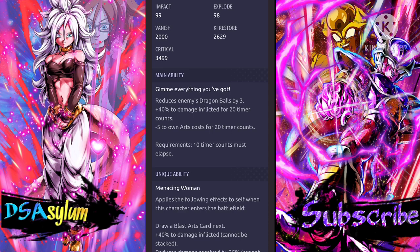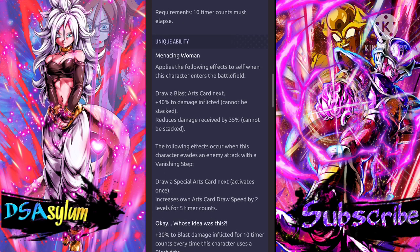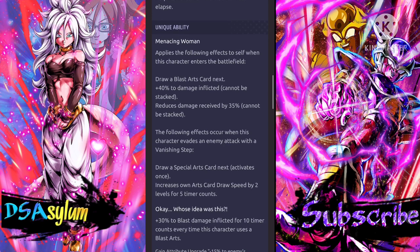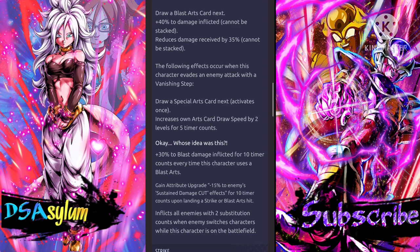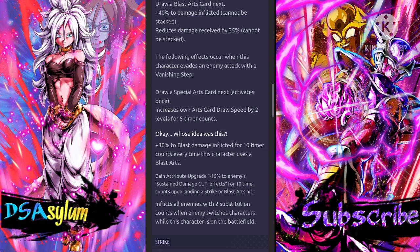40% damage reflected for 20 timer counts — the 40 is great but 20 timer counts is pretty low. Minus five to own arts costs for 20 timer counts — again, that's very low, but whatever. Applies following effects to herself when this character enters the battlefield: draw a blast arts next, 40% to damage inflicted (cannot be stacked), reduce damage received by 35%. Following effects occur when this character evades an enemy attack with a vanishing step: draw a special arts card next — activates once — increases own arts card draw speed by two levels for five timer counts.